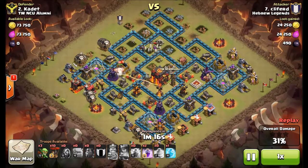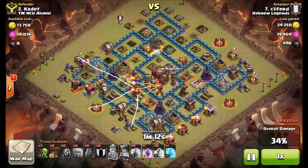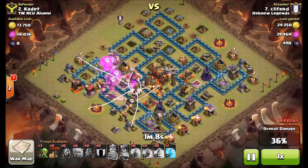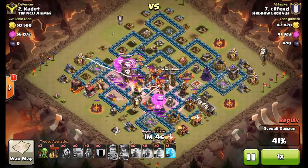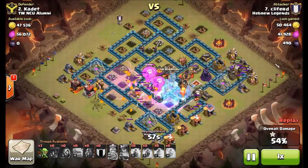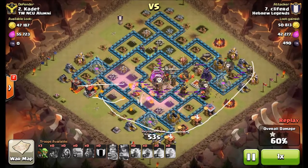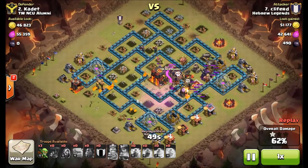Here comes the LaLoon portion — three Lava Hounds right after the other, soaking up lots of air mines. As he saw the first one come in and start soaking lots of air mines, he just sent the third one, knowing there are only two left so there's only one direction they're going to path anyway. And then he just sends the loons right in after them, selectively on each defense.